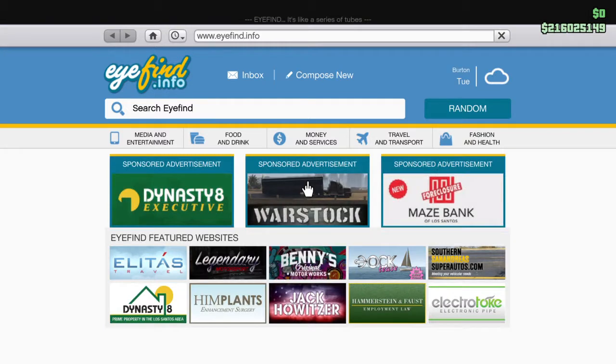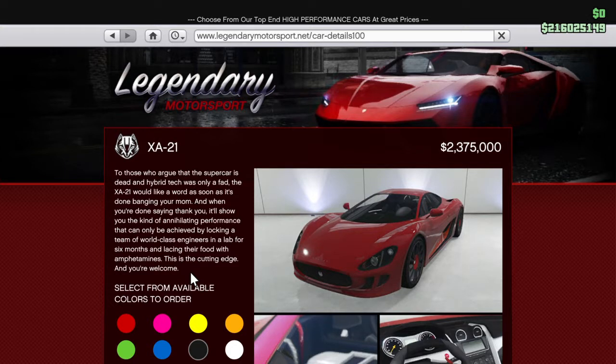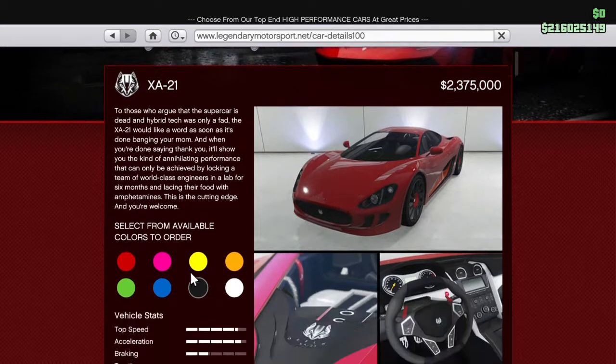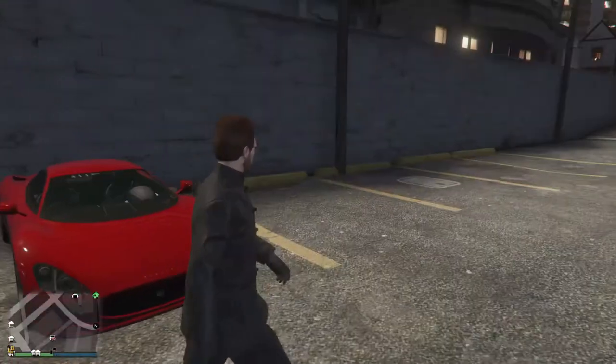This car goes for $2,375,000 on the Legendary Motorsport website. To those who argue that the supercar is dead and hybrid tech was only a fad, the XA21 would like a word as soon as it's done banning your mom. It'll show you the kind of annihilating performance that can only be achieved by locking a team of world class engineers in a lab for 6 months and lacing their food with amphetamines. This is the cutting edge and you're welcome. There's the picture of the Ocelot logo on the back engine and the interior, which looks nice. Again it goes for $2,375,000.